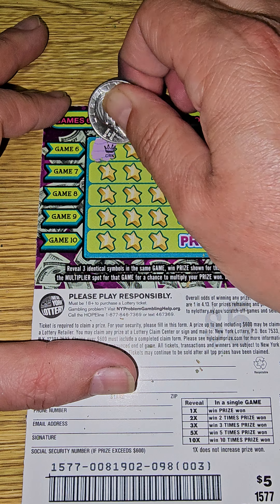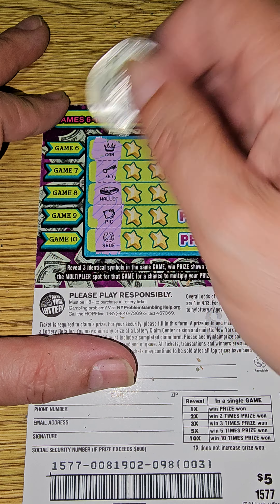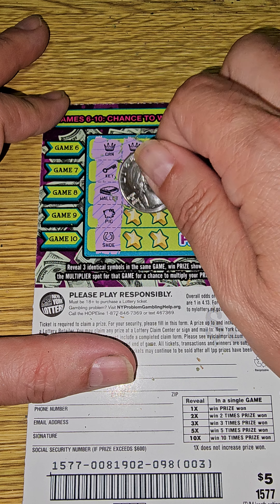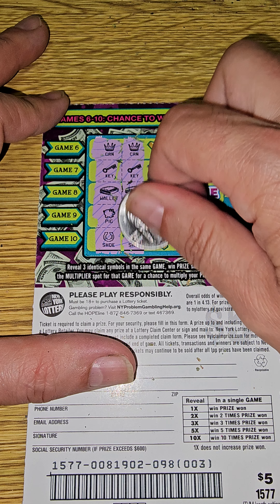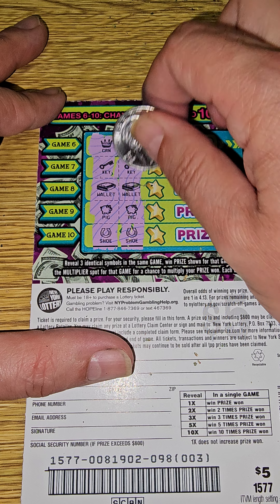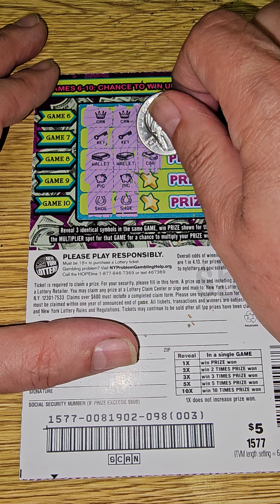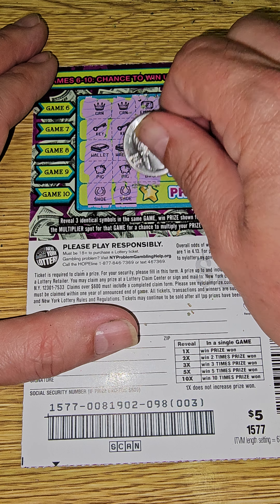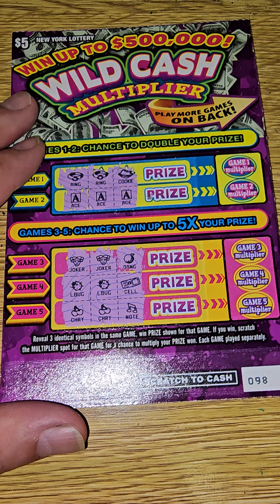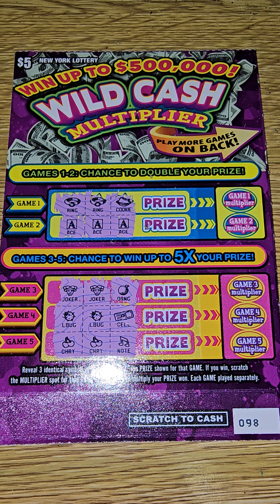In the back we have a crown, a key, a wallet, a pig, and a horseshoe. Two crowns, two keys, two wallets, two pigs, and two horseshoes — all five are still alive. Emerald — nope. We need a key — we have a seven. We need a wallet — we have a car. We need a pig — we have a money bag. Last one, we need a horseshoe — we get an emerald. That's it. Ticket 98 is a winner — we have triple aces!